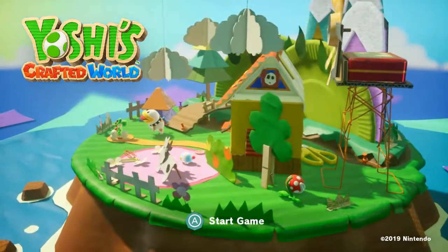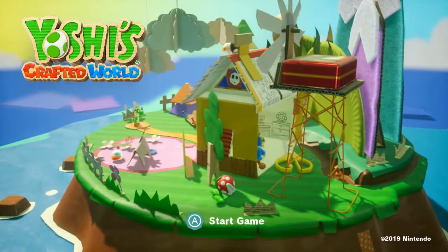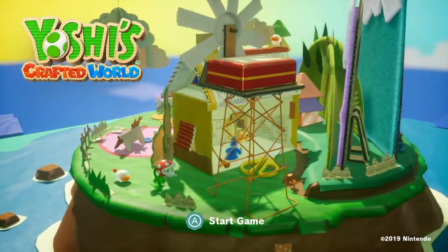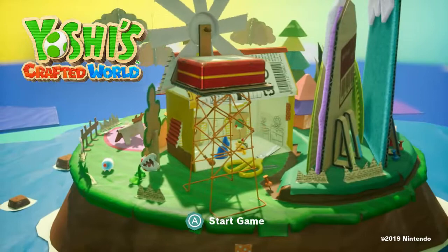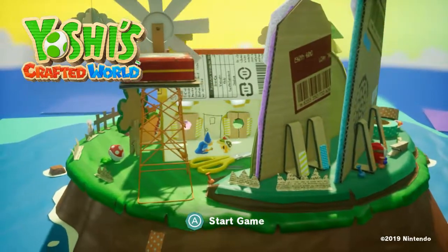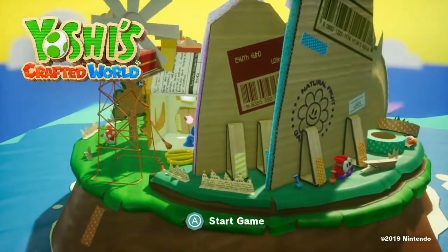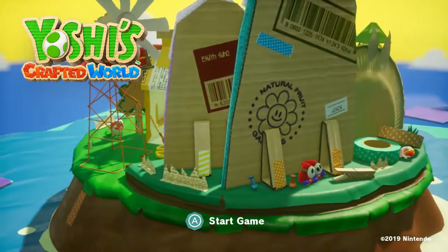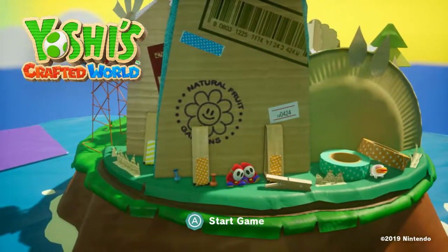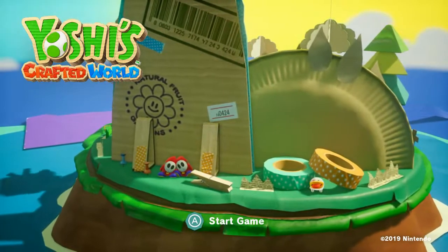We'll just take one last rotation along the title screen. You can see we've got a piranha plant snoozing there as the Poochie Pups roam around. There's a Shy Guy. You can see Kamek and Baby Bowser hiding and scheming. There's a couple of Shy Guys around the back. You get to see all the cardboards and struts and things. There's another Poochie Pup hiding out. A good, relaxed and mellow way to end a wonderful journey. It has been a pleasure showing this off, even if I've screwed up a few times and been a bit more frazzled than I would have liked.